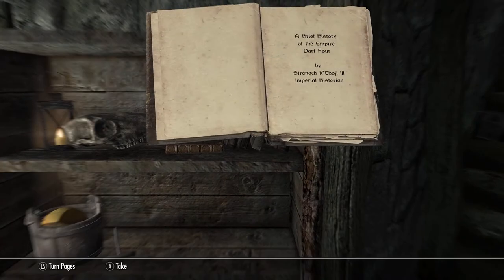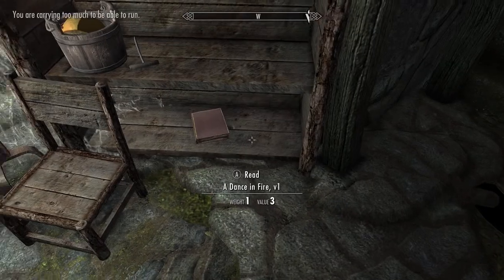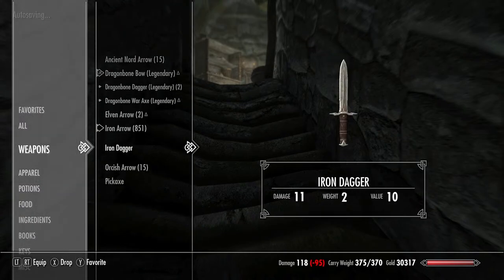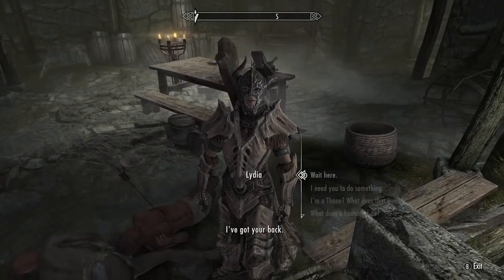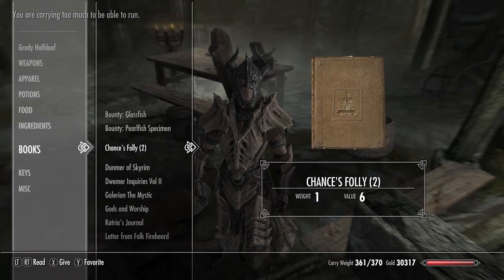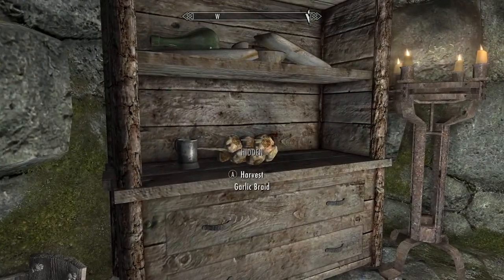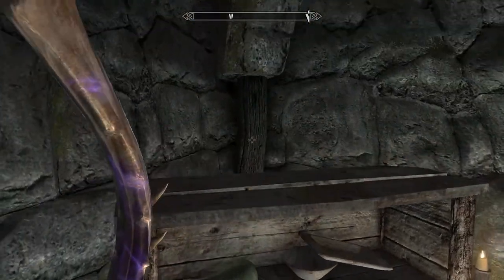If I could just grab books without opening them first, that would be the most amazing thing. Over-encumbered again. I will make it through this with all of my loot. Lydia, I've got the task — if you could just hold all of my school books, that'd be fantastic. Nice, thank you. How are we looking? We only have 20 more spots in the old inventory.